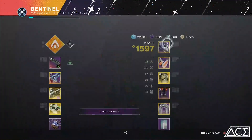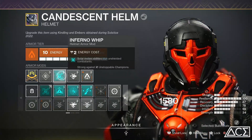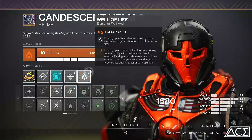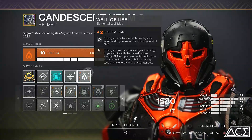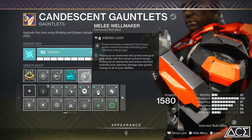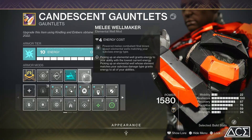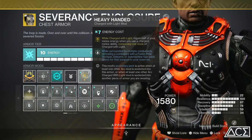Let's get into some mods. I decided to use Infernal Whip because why shouldn't your hammer be able to stun unstoppable champions? We're using Rocket Launcher Ammo Finder, but this one is totally up to you. And we are using Well of Life — picking up a solar elemental well grants increased regeneration for a short period of time. So those two middle ones are situational and totally up to you. But we are using Melee Wellmaker — powered melee combatant final blows spawn elemental wells matching your subclass energy type. I'm using Heavy-Handed while charged with light — regain half of your melee energy when you use your charged melee ability, consuming one stack of charged with light.